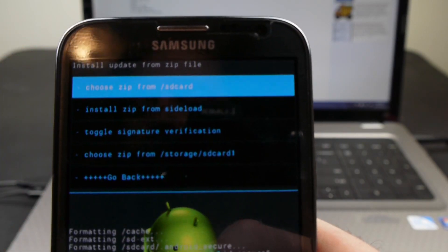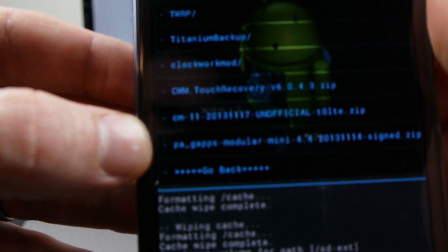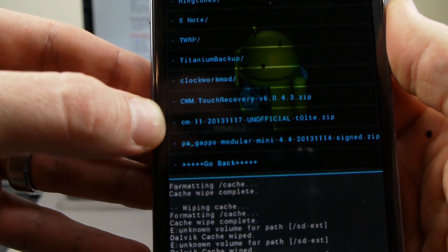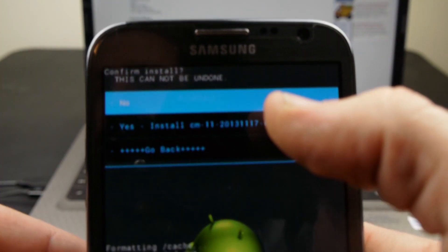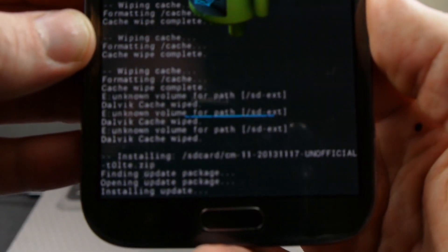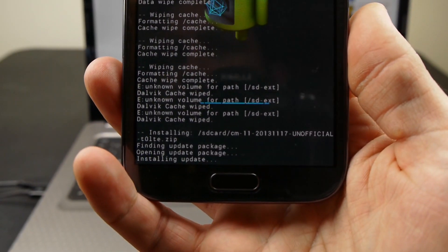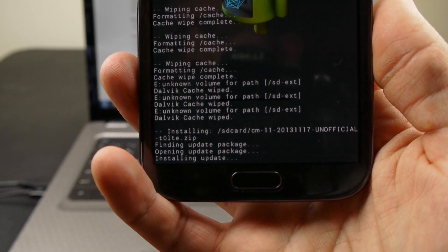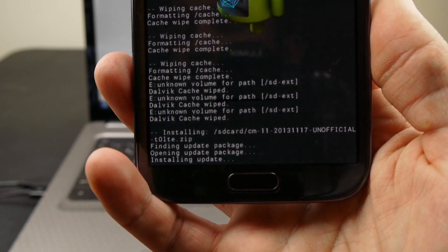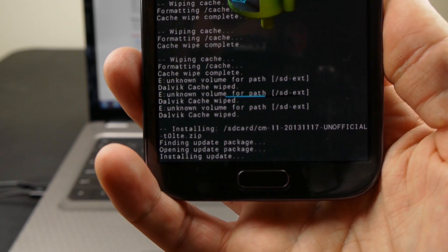Now we're going to go back and install zip. This is where we're going to install the other two files we have. We're going to install the CM11 unofficial zip first. Swipe yes, we want to install that.